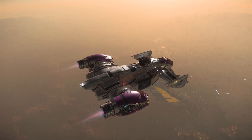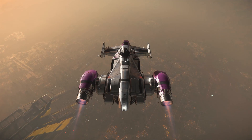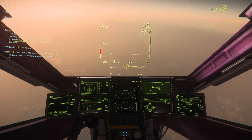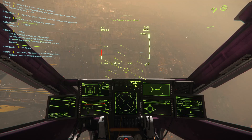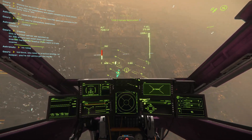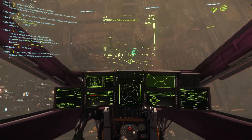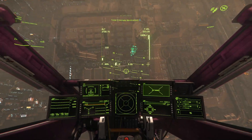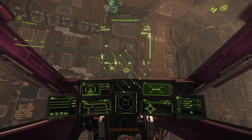Landing at Lorville has new challenges this patch as well. While your ship will no longer explode if you enter a no-fly zone, autopilot will take over and attempt to move your ship away to a free-fly area. This feature does not function properly all the time and may crash your ship into the planet. To avoid this, fly over the spaceport while maintaining as high an altitude as possible until you're directly over the spaceport, then angle down 90 degrees and fly straight down towards your hangar.